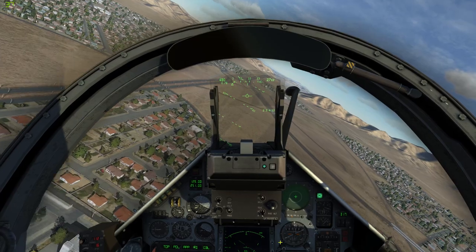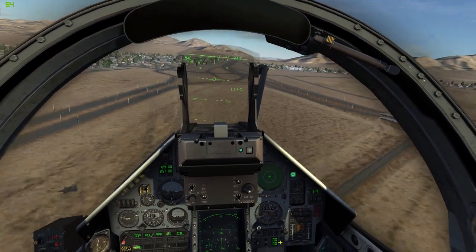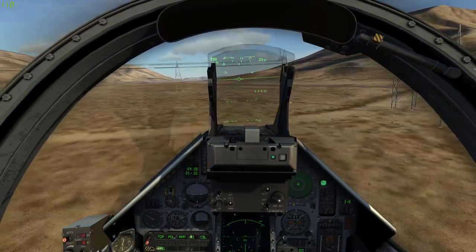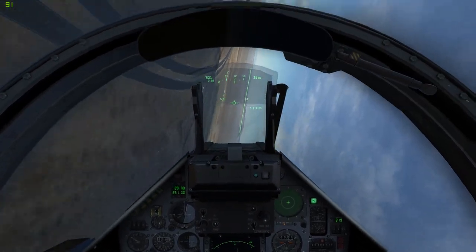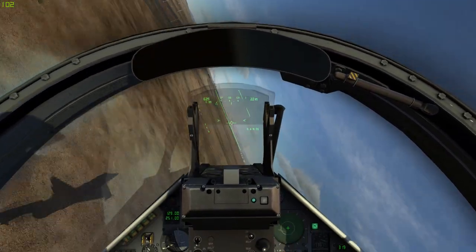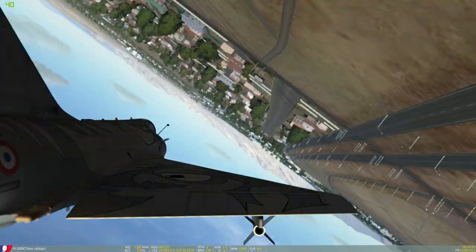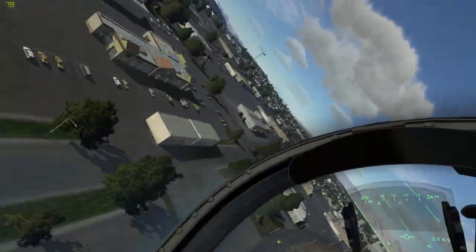Hey everybody, Gromus here with another DCS video. With the summer sale going on the DCS website this week, I got myself a few more modules for DCS, and one of them is the Dassault Mirage 2000C, a lightweight delta-winged 4th generation fighter. I really like this plane — I like pretty much all of them. The Mirage 2000 is a great addition to my collection and brings a few new things to the table. So let me give you a bit of an overview of the Mirage 2000C and what it can do, and then show you a little mission in it.